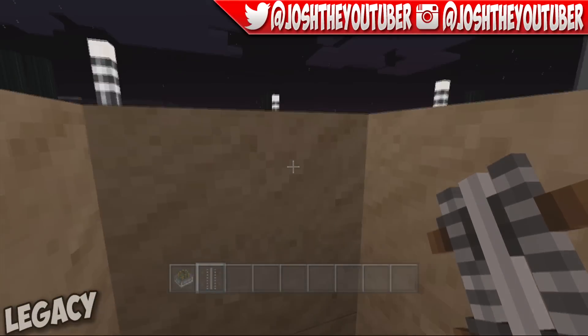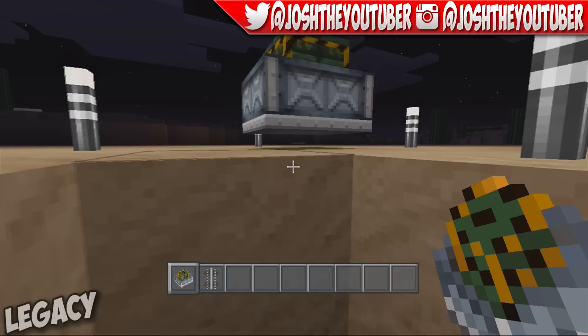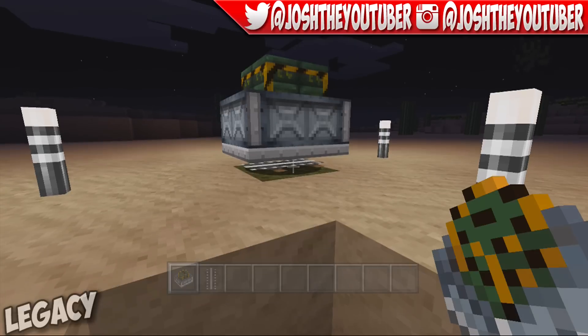You're then going to need to dig down a hole, preferably two deep, and you're going to place down your rail and then put your Minecart on top of it. As you can see the little gap between it as I'm hovering over it now, you're going to keep putting more and more Minecarts on top.